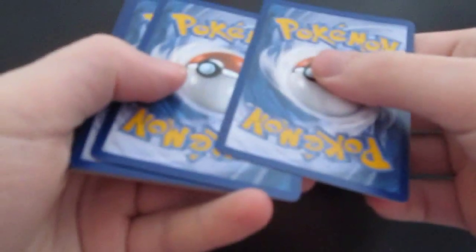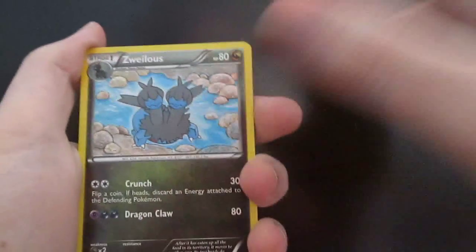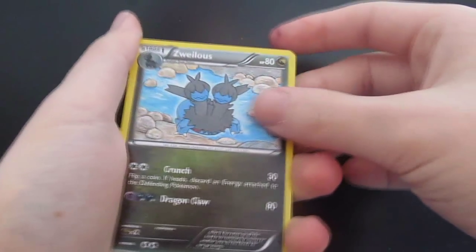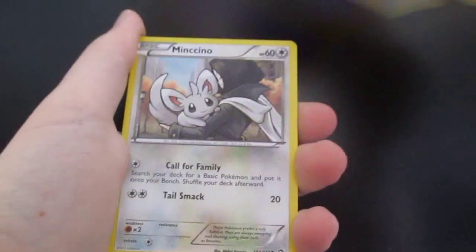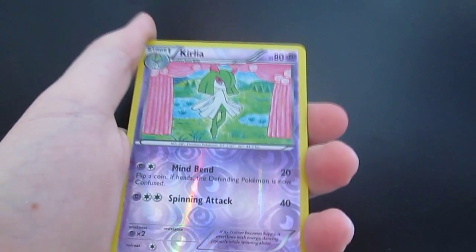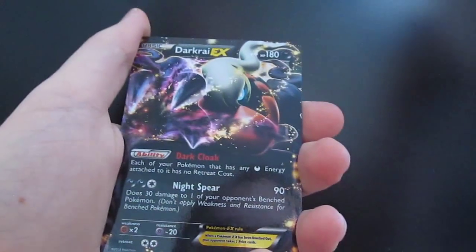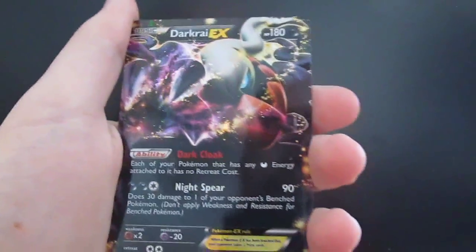I believe it's only two cards from the back. So we have a Zoilus, a Palpitoad, a Woobat, a Gaffita, a Mincino, a Vulpix, a Reverse Holo Curlia, and right off the bat we got a Darkrai EX.